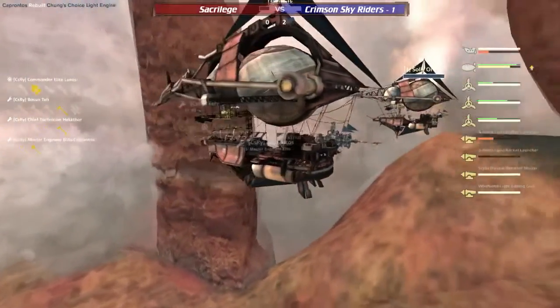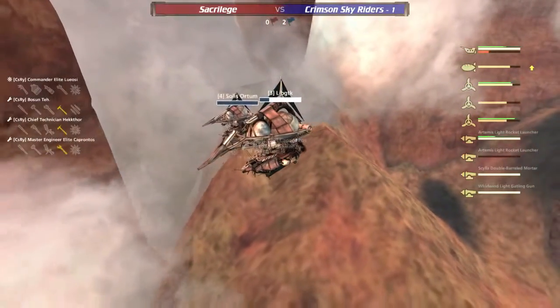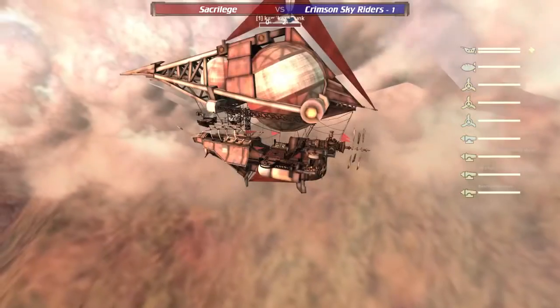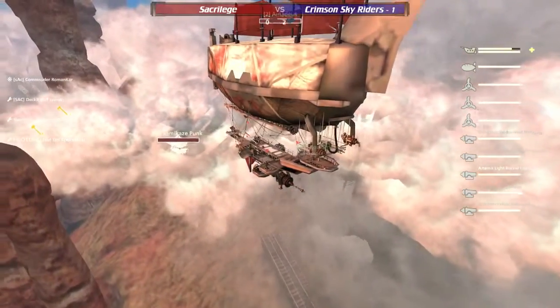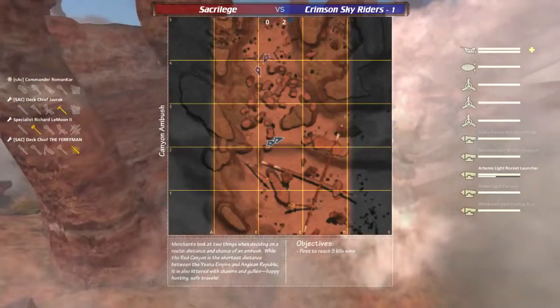Armor is down on the Amadeus as well — Lib GTK has a full view of the Amadeus and takes him down! An extremely close engagement there — Riders just barely managed to come out on top. Solace Orton and Lib GTK standing strong. Lib GTK taking a fair amount of permahull but still hanging in there — just hydro'd up, skirted under the Pyramidion, very well flown.